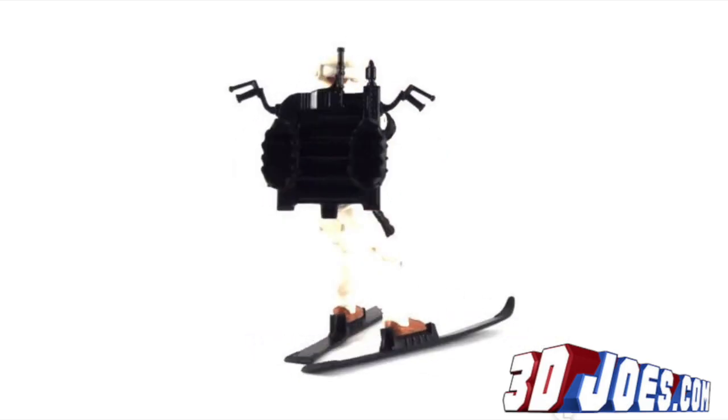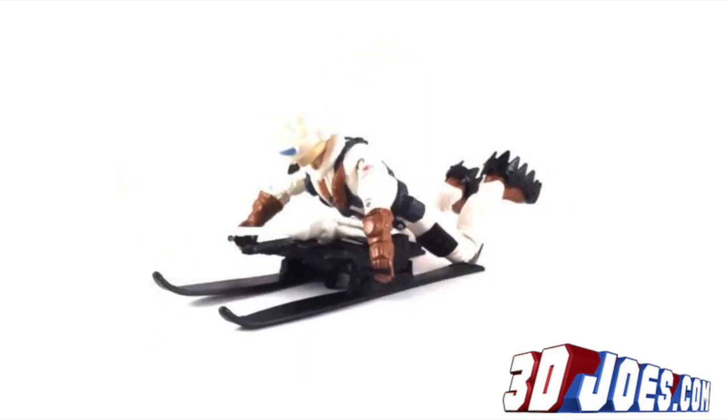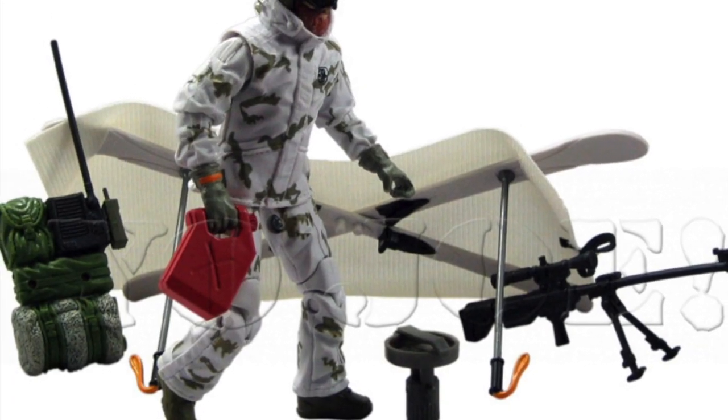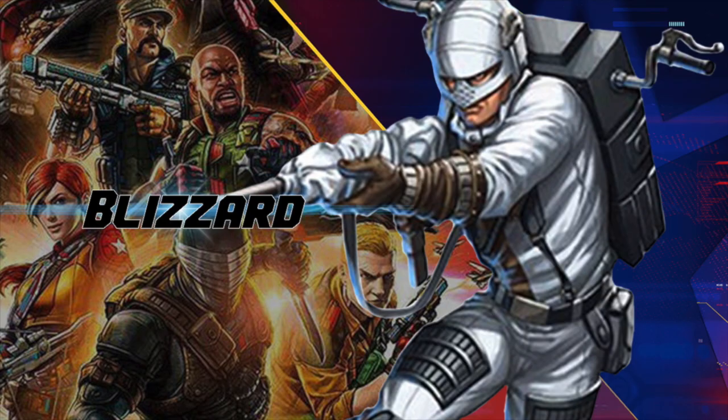In terms of accessories, it's another avalanche of weapons with wrapping details, a backpack that could turn into a vehicle by attaching the skis, ski poles for a character who never had them originally, and lots of winter survival gear like a tent and stove in much the same fashion as Pursuit of Cobra Snow Job. Some of these accessories could see reuse with another character we will get to shortly on this list.